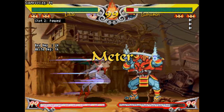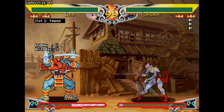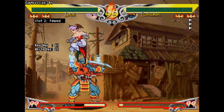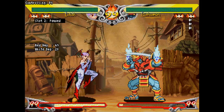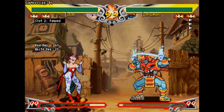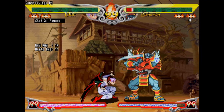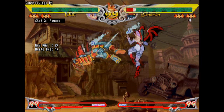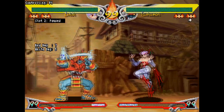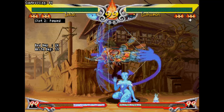Meter builds pretty rapidly in this game. You mainly get meter by hitting or getting hit, and you can also whiff normals and specials to build meter on your own. You can technically stock up to 99 bars — it's extremely impractical, but it's not uncommon to see people with 5 or more bars stocked. There are three different ways to spend your meter. ES moves are enhanced specials performed the same way as a regular special move but with two buttons, similar to EX moves in Street Fighter. It costs a whole bar to do an ES move.